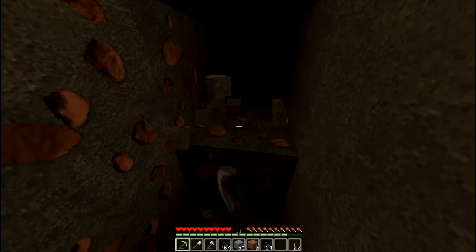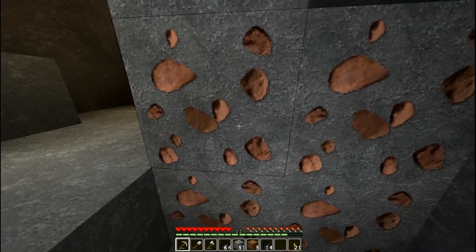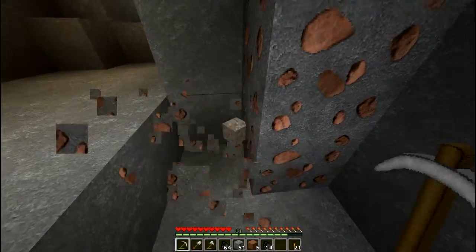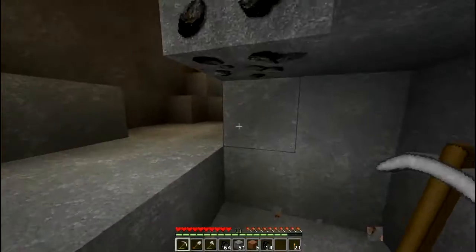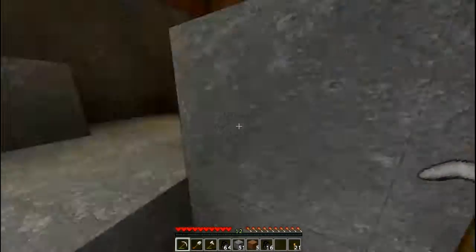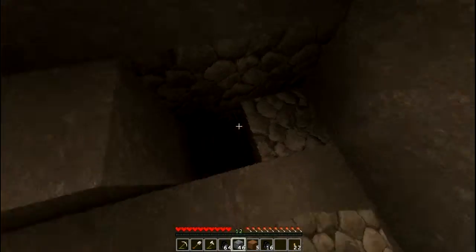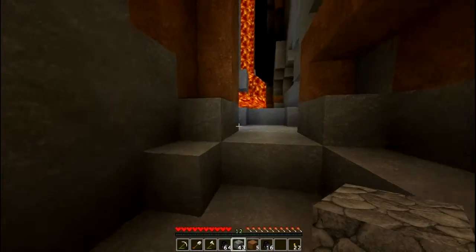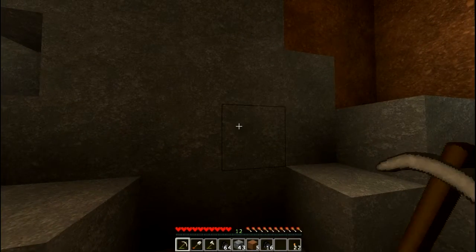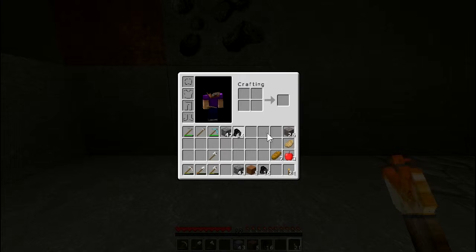Yeah, this is something else. Oh, look at this — we'll put a torch down again so we can see what we're doing. It'll be worth the trip back to unload all those goodies. I'll stuff this with cobblestone. Put a torch on this side so you can see what we're doing. There we go — just one piece left. Move the coal there. There's more coal — look at all the coal! Get this dirt out of here, I can use that.